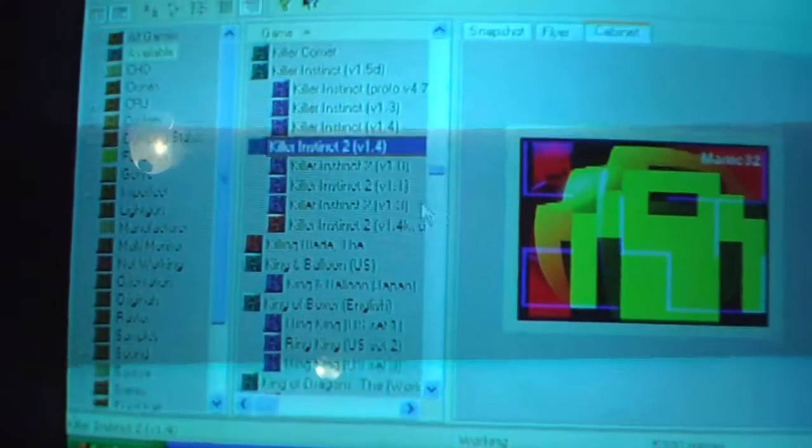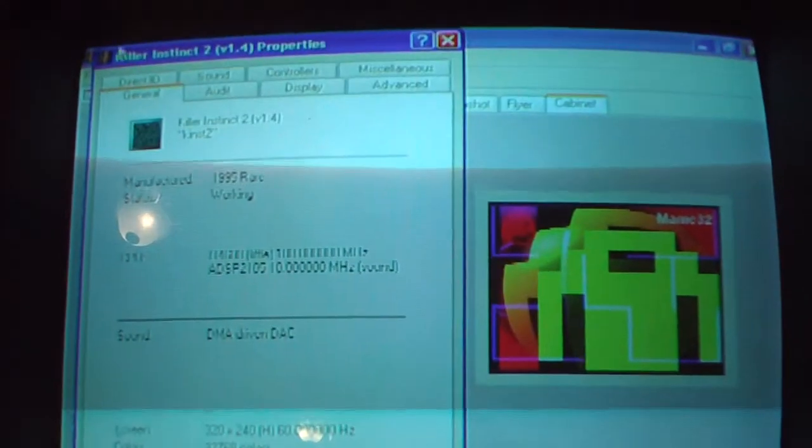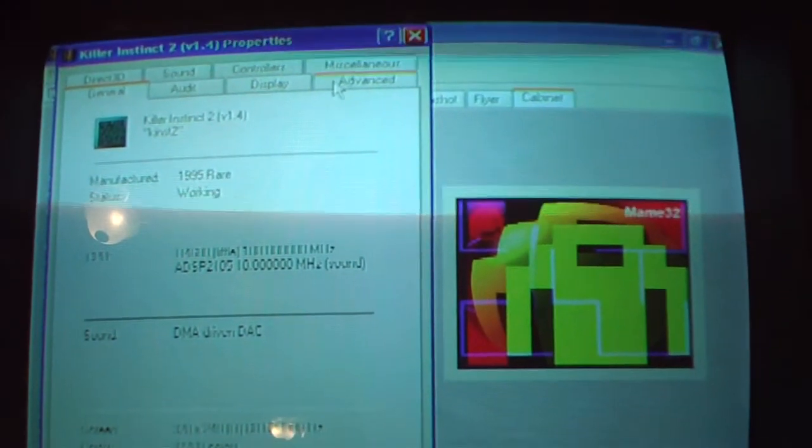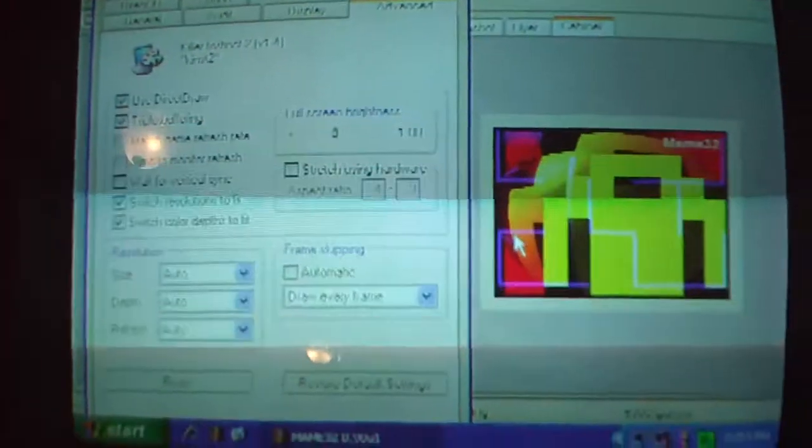If I go into here and select the game and go to properties, I can do these advanced things and uncheck things like triple buffering, whatever it is. If anybody knows these settings, let me know please. That's it — thanks for your help.